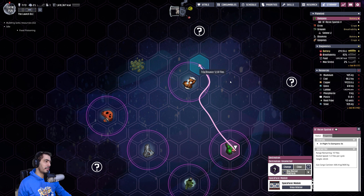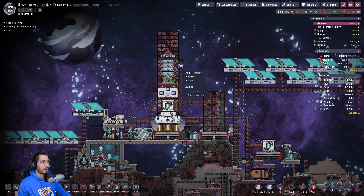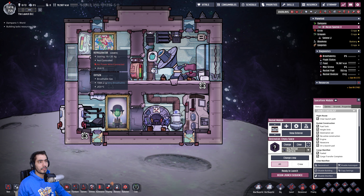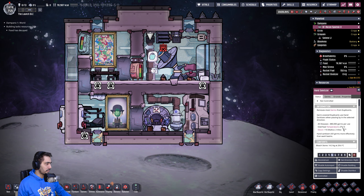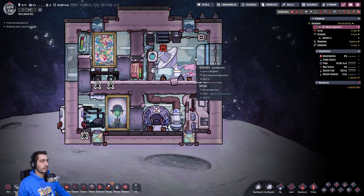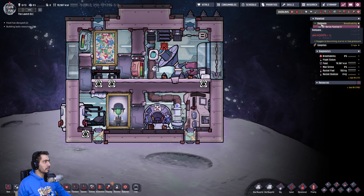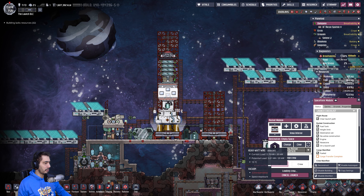Wait — if I send it here... one, two, three. One, two, three. That should do it. Insanitizer: 14.3. We are golden. Let's just send a rocket — begin launch sequence. We are good.